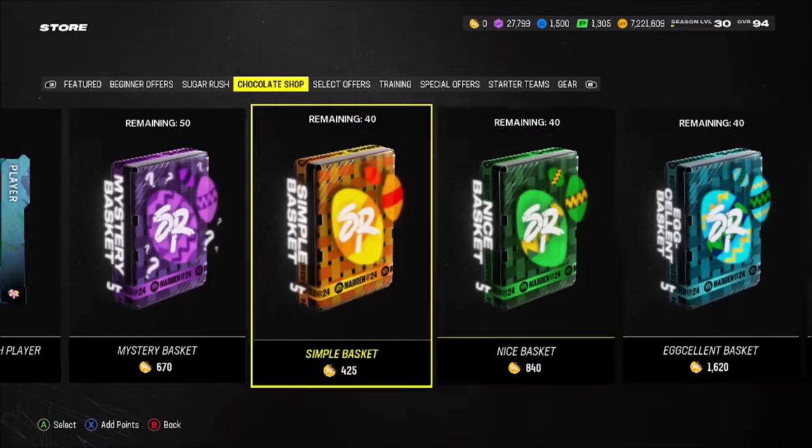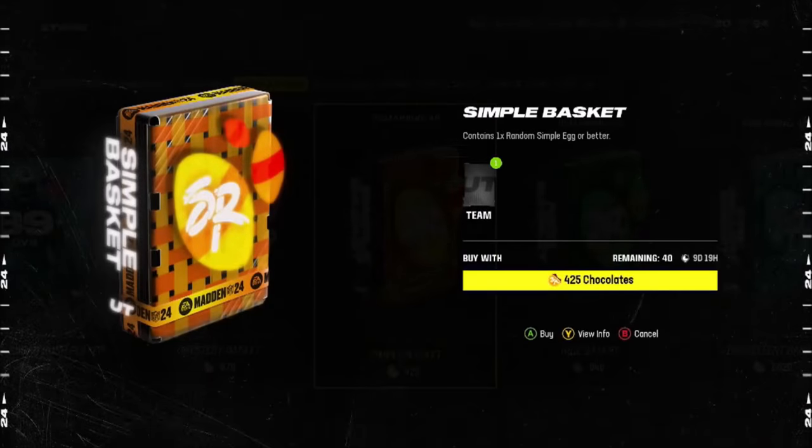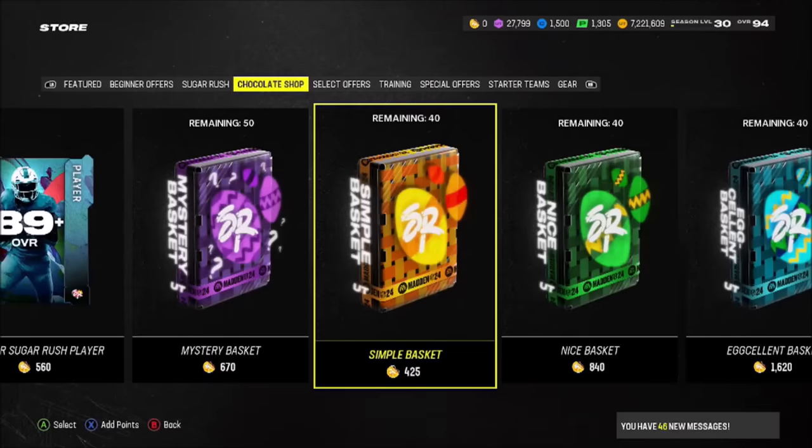The simple basket says 'simple or better,' so it is possible you could pull something like an extravagant egg out of it, which would be really good. You'd need at least a 91 or 92 overall because on Easter when all these eggs open up, the market is probably going to take a hit. 92 overalls quick sell for 26,000 training, so that's a bare floor. You're kind of hoping for a 91 or 92 — even a 90 plus overall out of this pack would feel solid, but we really don't know what EA is going to do.